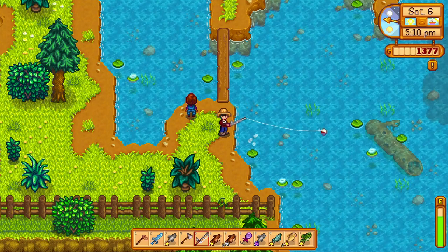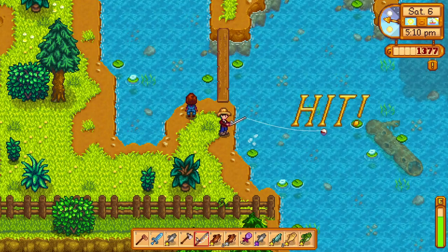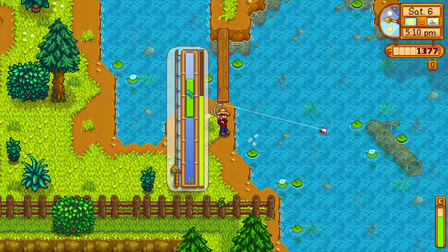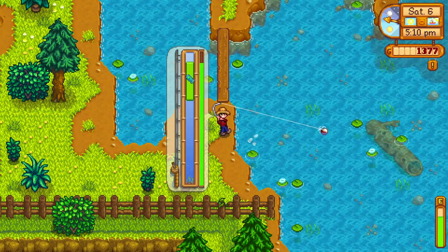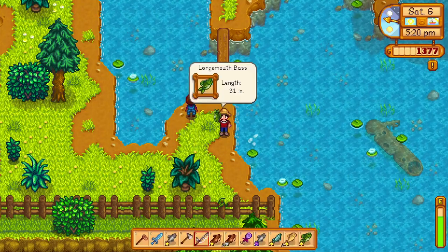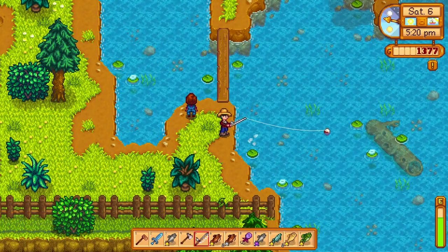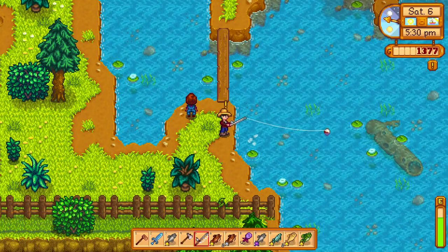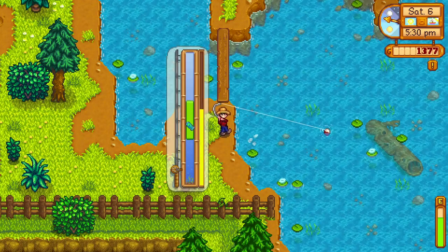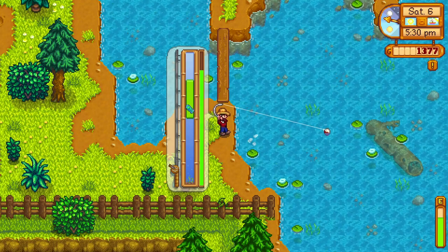Mildly perturbed it says. Well I would also be mildly perturbed I suppose. We'll fish until about six and then swing back through the northern path to the farm, then zip over to the secret woods, grab some hardwood, sell all of these fish, dump off anything else remaining in the chests. Then just use the rest of the day to chop down some trees and look for some forage.